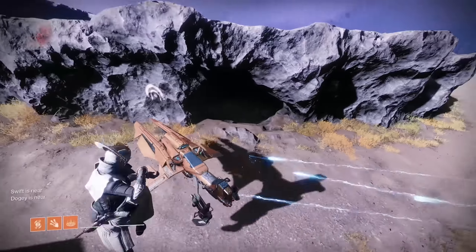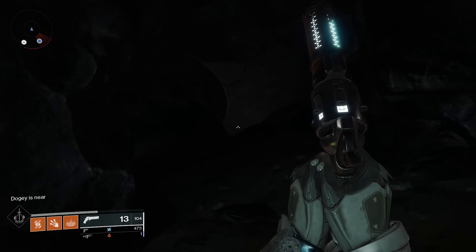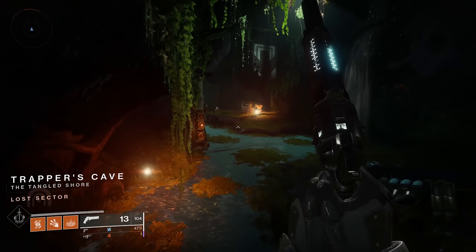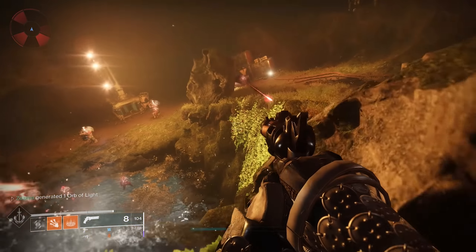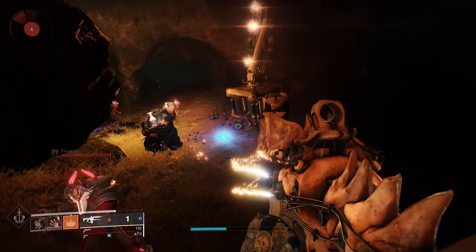Next, go to the Four Horn Gulch — there will be a lost sector here and you need to find a grave. There won't be an actual grave marker, but follow along: once you get to the waterfall, there's going to be a faint blue glow coming from the right side. Walk up to it, interact with it, and that will give you the next part of the quest line.